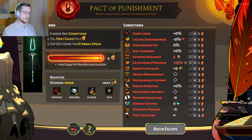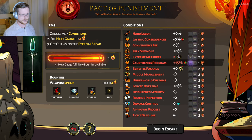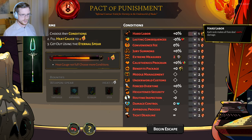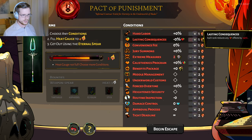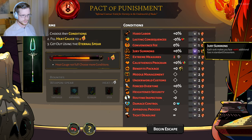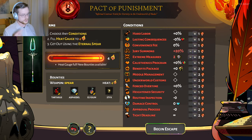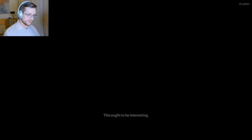Zag's spear is leveled all the way up, giving me a 25% increase to special damage and speed. I'm going to go for 4 heat here just to keep it interesting, taking Extreme Measures. I'll take some more enemies instead — I think that'll be a little bit easier for what we're trying to do here with the spear.